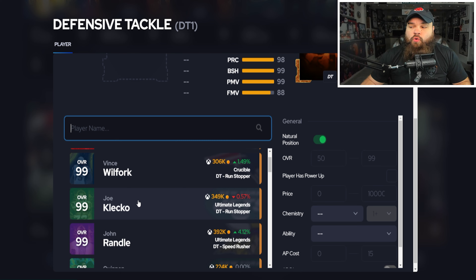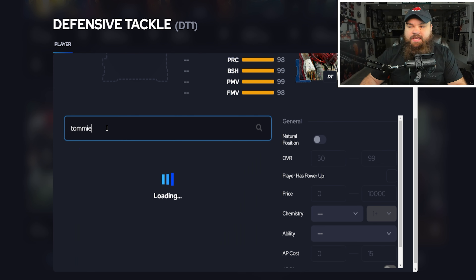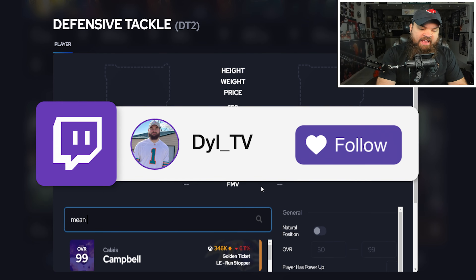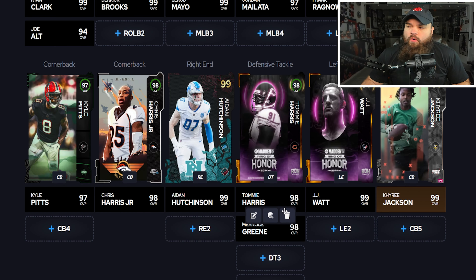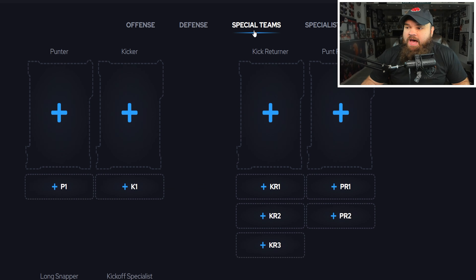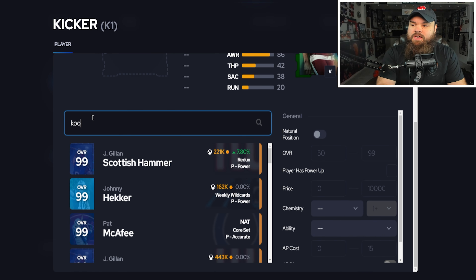At defensive tackle, this might be a spot where you use your free Ultimate Legend choice — either Klecko or Randall. I think they're on the same level, both amazing. But for value, I really like Tommy Harris and Mean Joe Green. These cards get inside stuff and interior threat combo for zero AP, going for around 100k. Both are really, really good for their price.